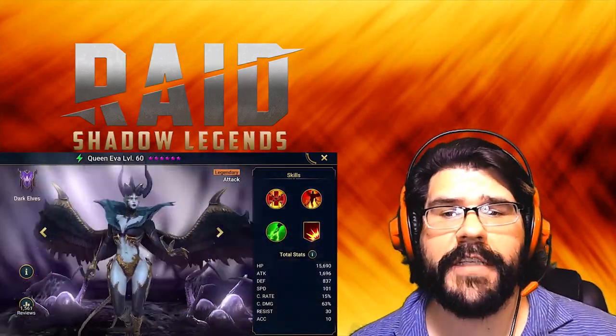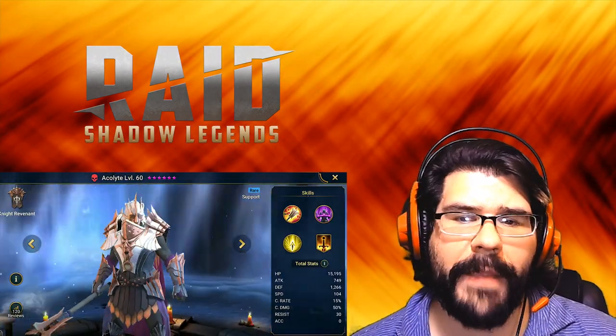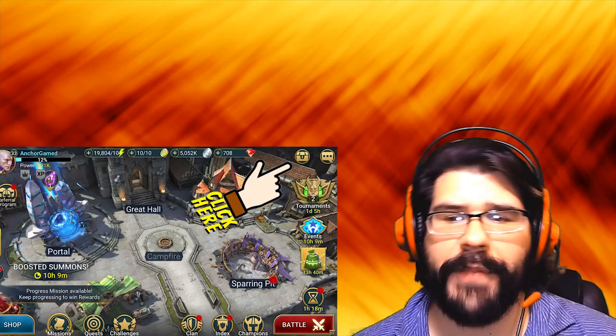Go to the video description and click on the special links. You'll receive 100,000 silver and one free champion, Acolyte. This will only be available for the next 30 days and for new players. All your treasure is waiting for you right over here.